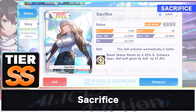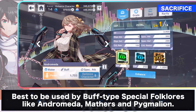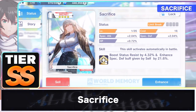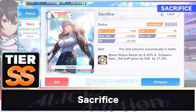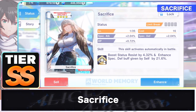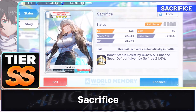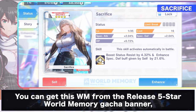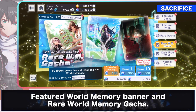Sacrifice is a 4-star SST world memory best to be used by buff-type special folklores like Andromeda, Matherus, and Pygmalion. This world memory boosts their status resist by 4.32% and enhances their special defense by 21.5%. So if you want to have a support in your team that can stand the rest of the battle, this world memory is a great addition. You can get this world memory from the released 5-star world memory gacha banner, Featured World Memory Banner, and Rare World Memory Gacha.